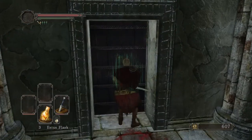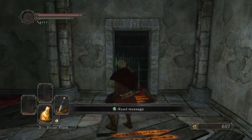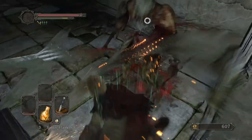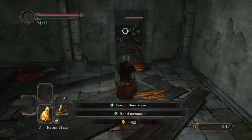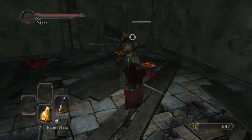This door you cannot open normally, but if you hit the door a couple of times — knock knock — they open the door for you. This was meant to be a trap too, but if they open the door, you can hear them behind there doing their thing.